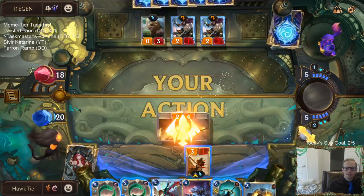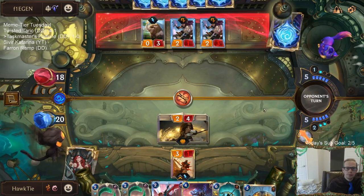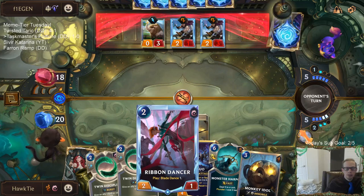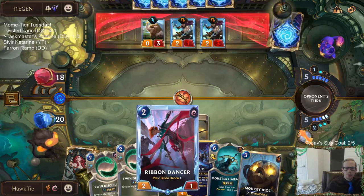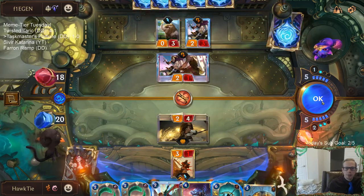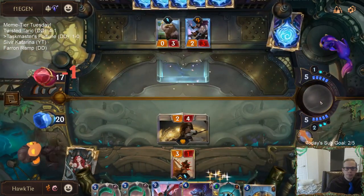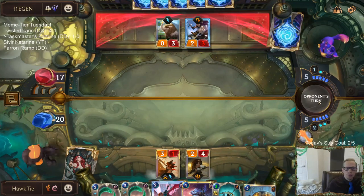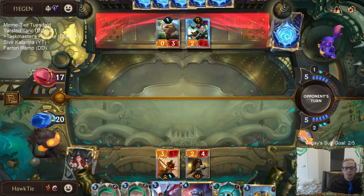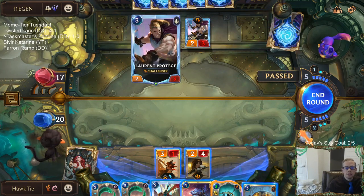Here we go. That's attack number two. Ribbon Dancer can make attack number three. The other Island Navigator attack will be attack number four. Surprised they put that blocker there - you just saved two life, wouldn't you rather be at 15 and also have a Protégé in play?